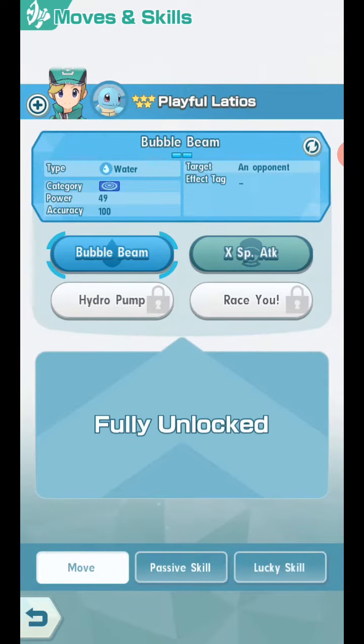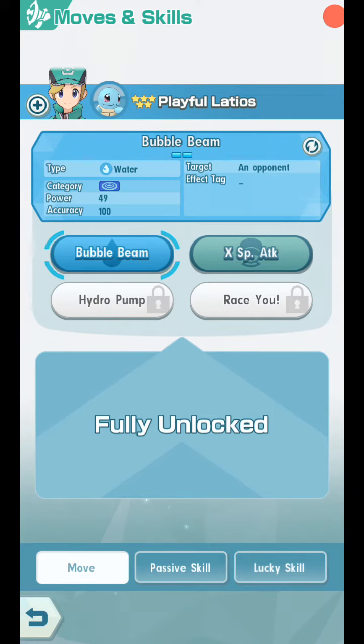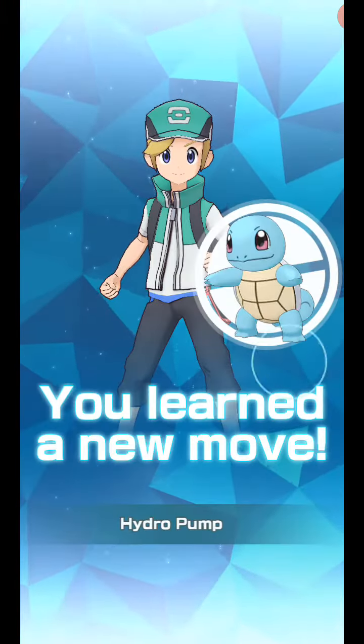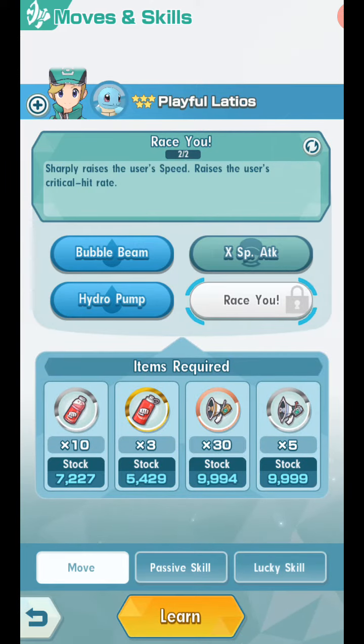So we got Bubble Beam which is 49 damage, and it only has a small chance of lowering speed. X Special Attack raises its own attack. Let's unlock Hydro Pump because that's easy to get. And Race U - Target Self - sharply raises the user's speed and raises the user's critical hit ratio. That's actually pretty good. It's nice that it's a strike type because those are the easiest ones to get bottles for, since there are so many strike pairs.